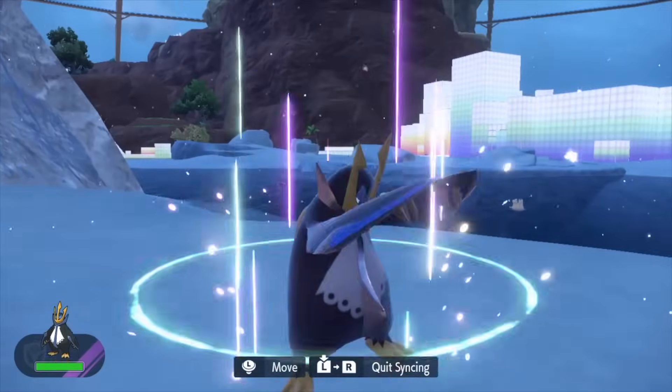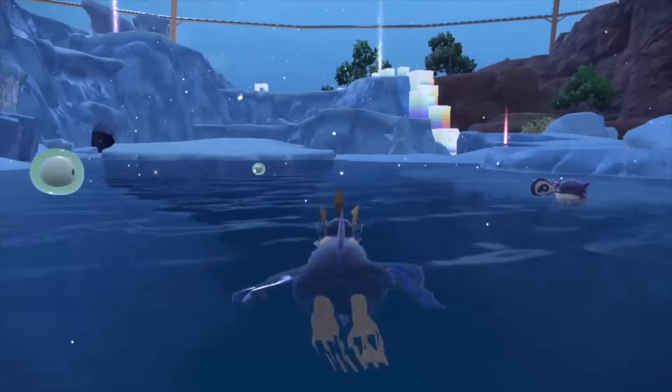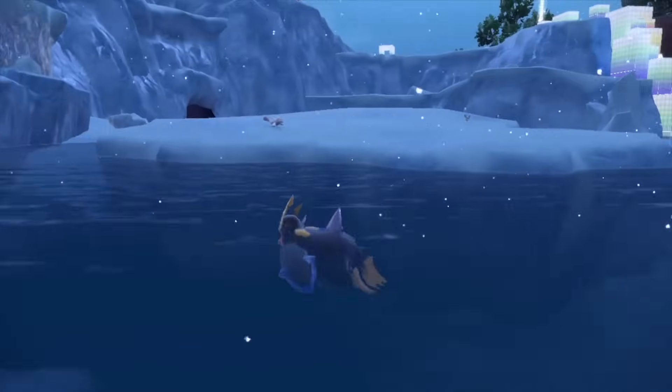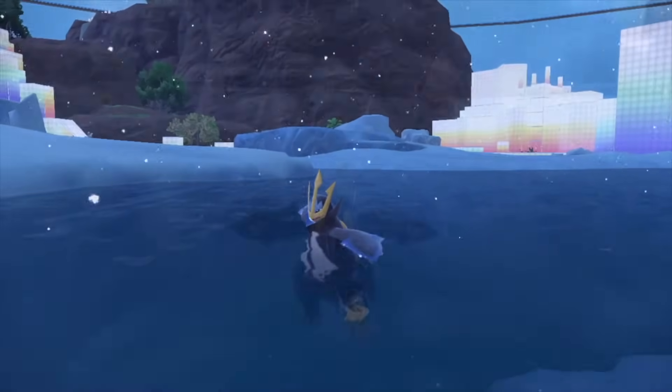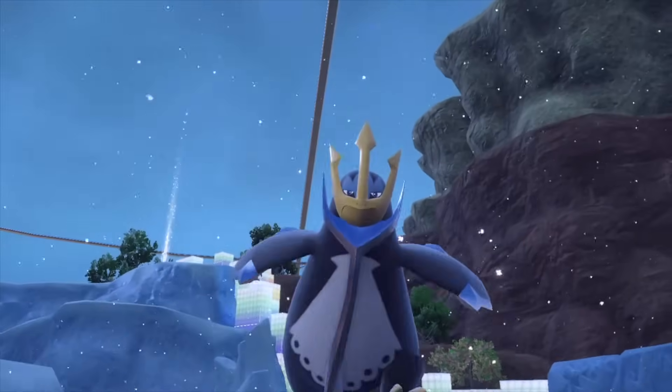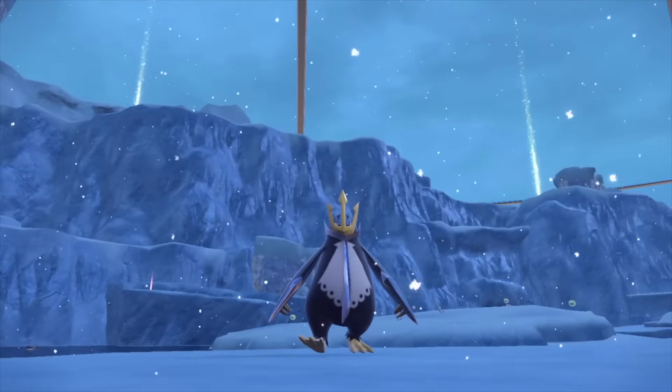The next Pokemon you guys suggested was Empoleon, because Empoleon swims very well — he does a dolphin stroke in the water, probably one of the cleanest water animations in the game. And don't forget, Empoleon loves to run, just like Naruto. An absolutely sick Pokemon as well. Genuinely, who doesn't love Empoleon?